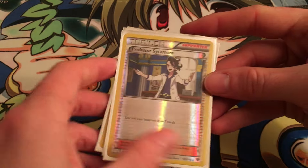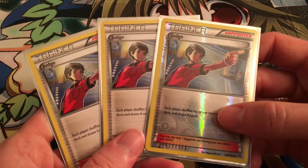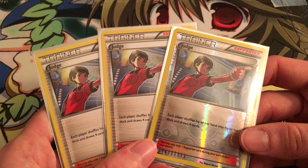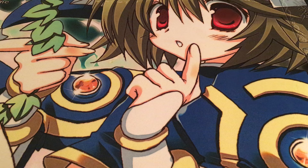Supporter-wise, we run three Sycamores — we really just don't need the fourth. We're running four Judge, because this card automatically makes our Synchro Woofer effective: both players shuffle their hand away and draw four. That's equal hands, so that's 150 damage straight up. That's a great VS Seeker target for us.